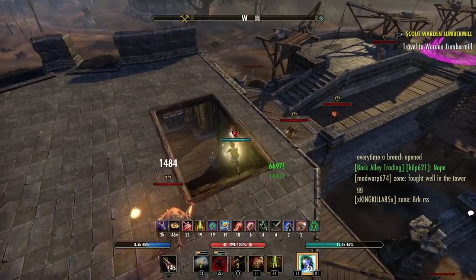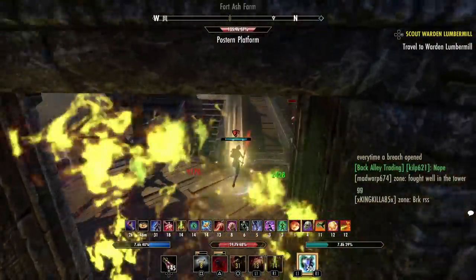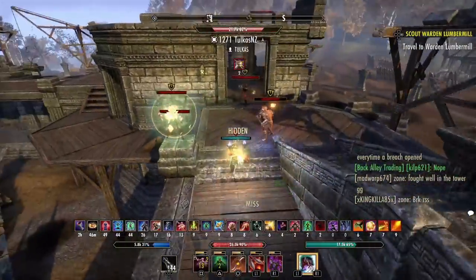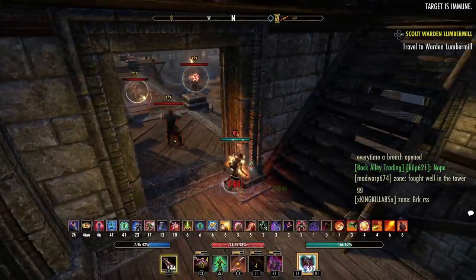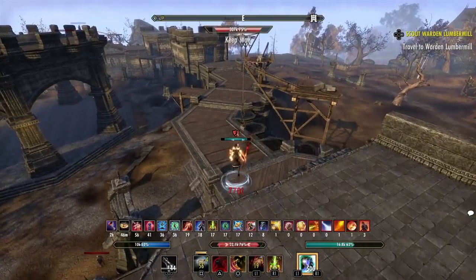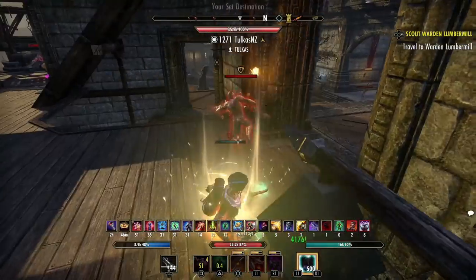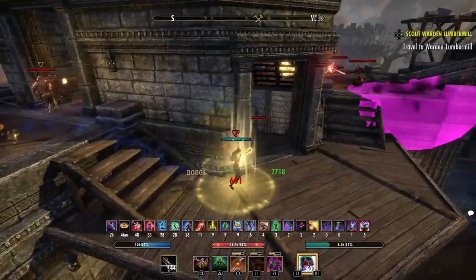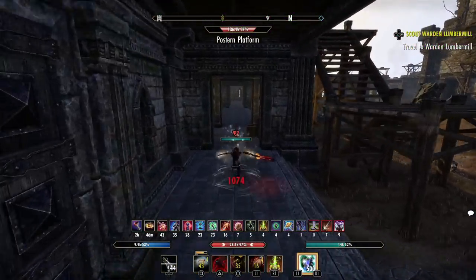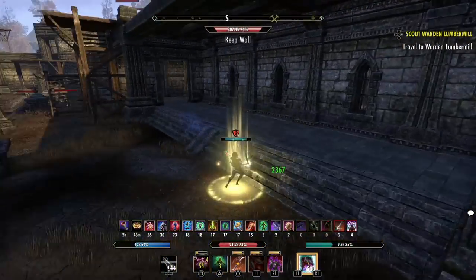Another don't is to not always go offensive. A lot of newer players let their buffs run down — they let their rally run down, they let their armor buff run down. Whenever somebody counter-bursts you, you're caught with your pants down and you get bursted hard. If you don't have your armor buff or your heal up, then you're going to have to roll dodge two or three times. If you just kept your buffs up and didn't go so offensive, you wouldn't be in such a world of hurt.